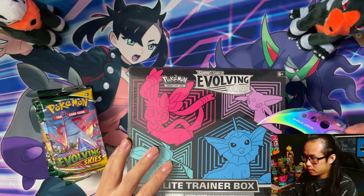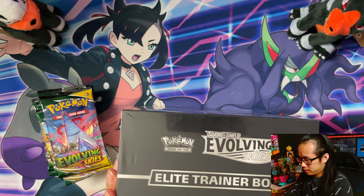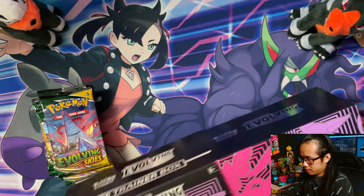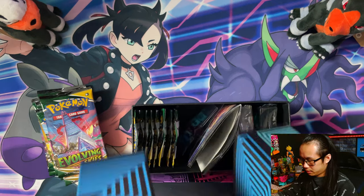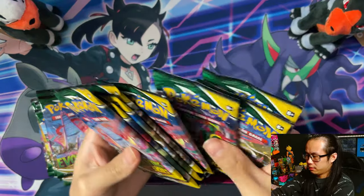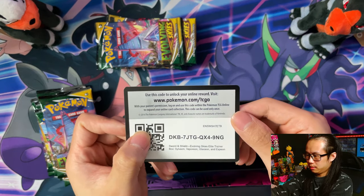Here's the second box. Two, three, four, five, six, seven, eight — yep. And there is the code card.